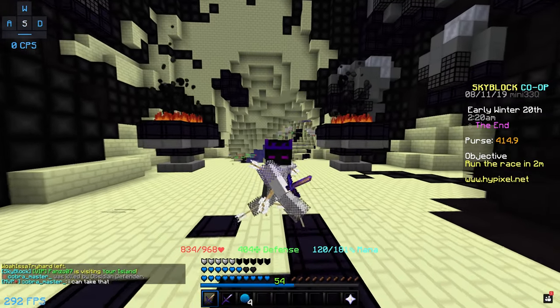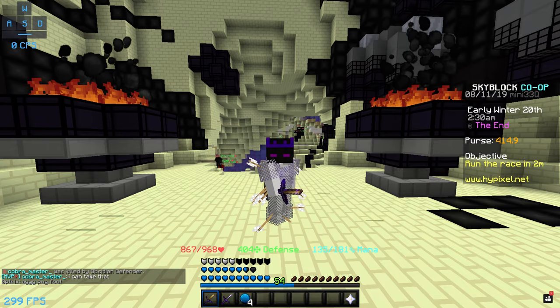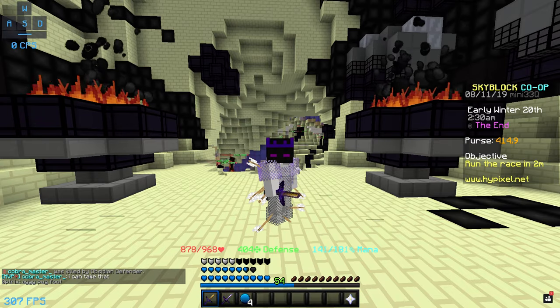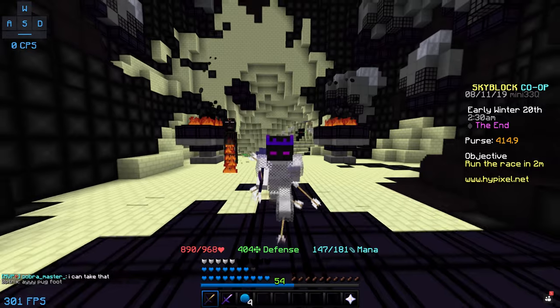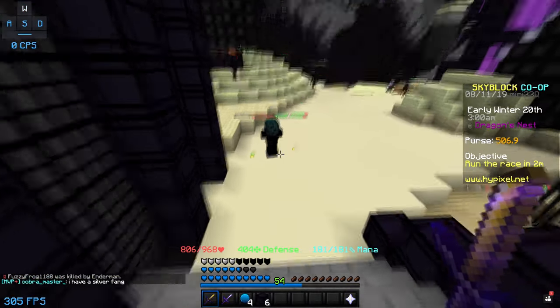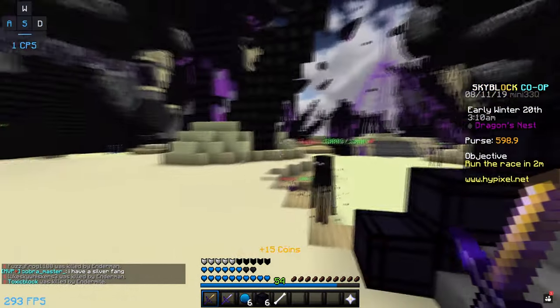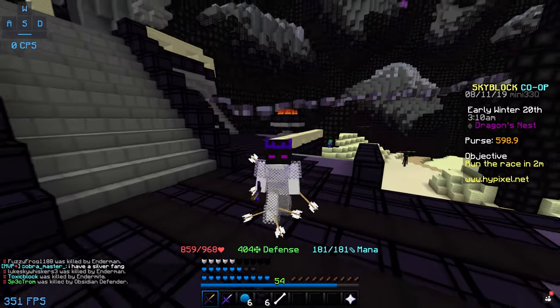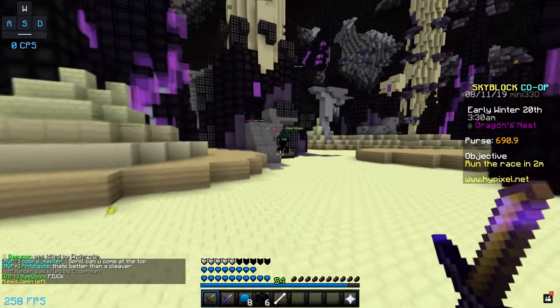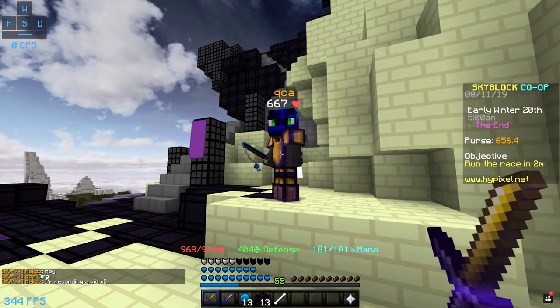The way you guys can get your hands on the end stone bow is pretty much the same way as you can get ender armour, but it's just a different mob. It is a rare drop so it shouldn't take too long. You guys might need some strength potions depending on what sword you have, but you could probably kill these things with a couple of hits. If you are lucky, you should get the bow — it's probably going to take you guys an hour or two of grinding.